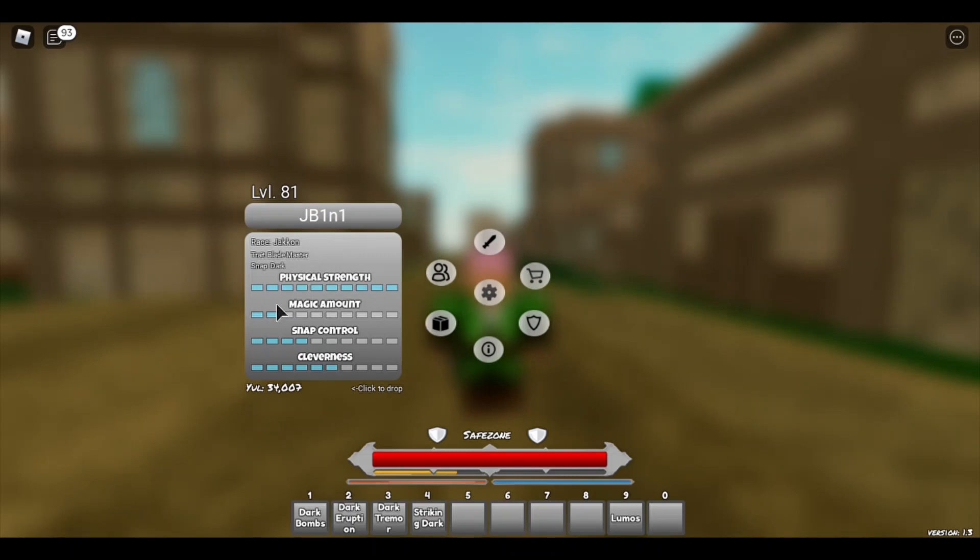Physical Strength — if it's full like mine, you do a lot of physical damage. Magic Amount — if it's low like mine, you actually do have a lot of mana; this stat determines how much mana you have. Snap Control — I'm not sure exactly what it does, but I think it helps control how you use your magic, maybe cast faster or be more accurate. Cleverness helps you unlock your spells — if you have less, you take longer to unlock them.